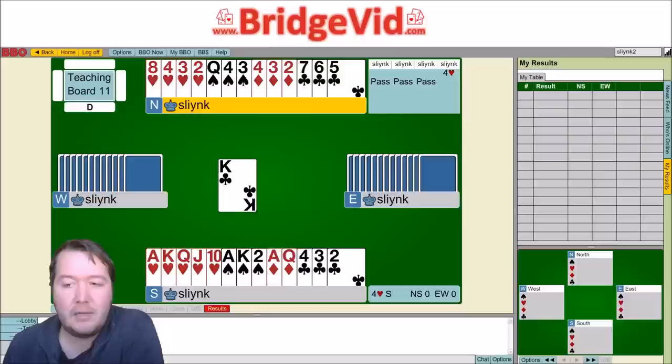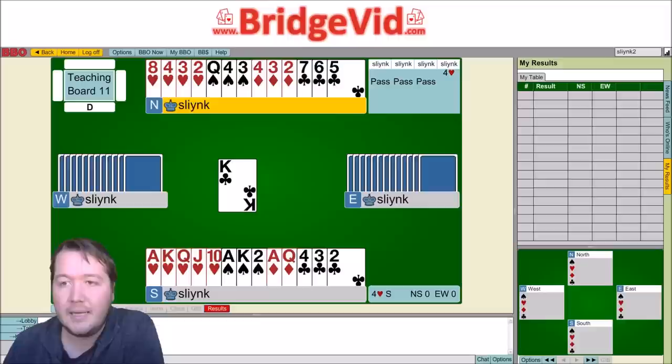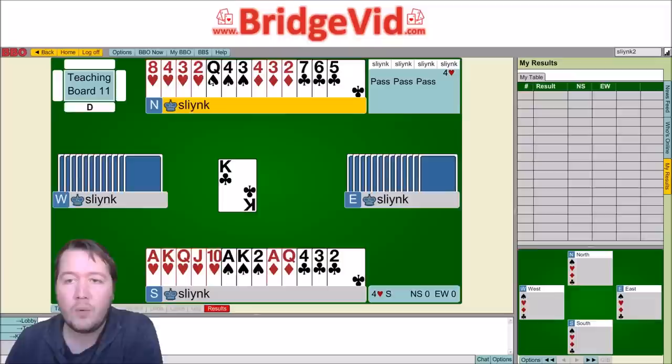What technique can we use? Dummy doesn't have spare winners in suits longer than us. They're not shorter in any side suit so we can't trump losers. But we can take a finesse — we've got an ace-queen position where we can lead towards ace-queen and hope that east has the king of diamonds. That's a 50-50 proposition to make this contract. Step four: to take the finesse, we need to get to the north hand to lead a diamond — we can win the queen of spades. We have to take that diamond finesse right then and there because it's our only time in the north hand.